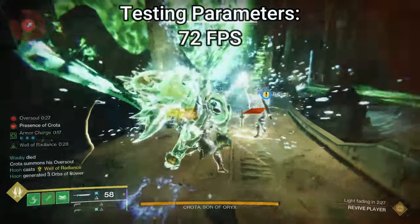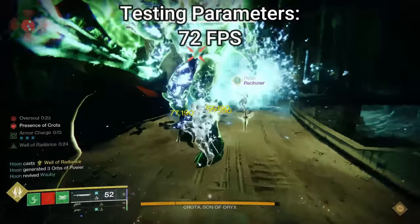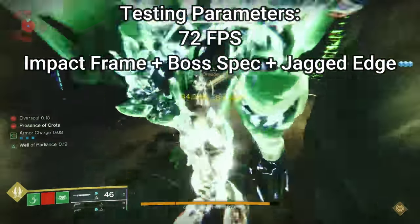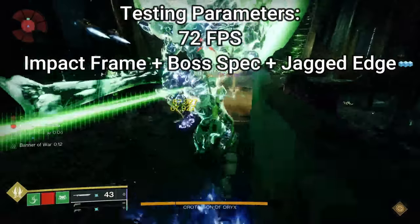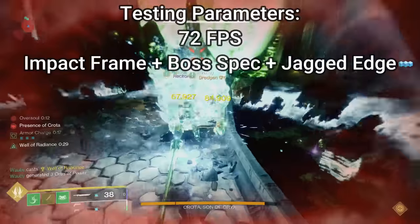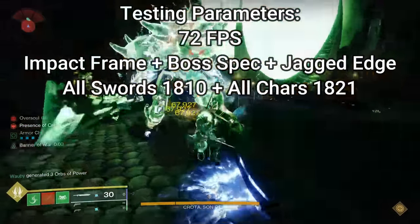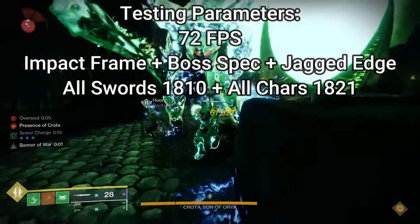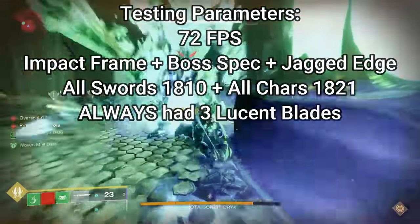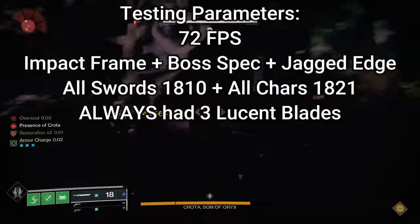To make a baseline, we capped our frames at 72 frames per second, because a lot of swords have increased tracking at lower frames, including Lament. All legendary swords were crafted with the impact mod and jagged edge to have their impact and single hit damage as high as possible. All legendary swords had boss spec equipped. All swords were 1810 and my character level was consistently 1821.